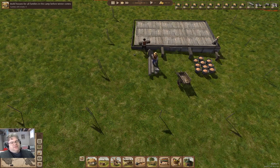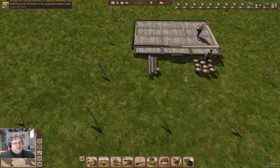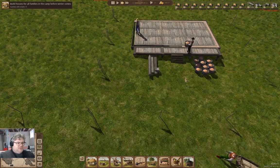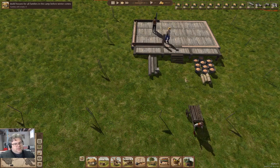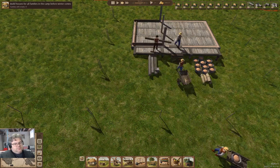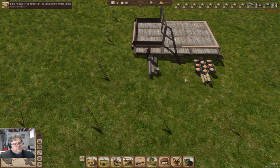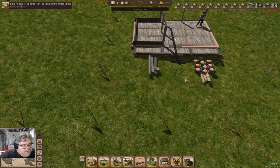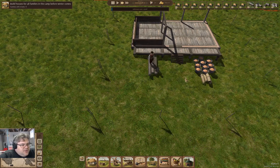Again there's that detailed building process - although they do walk in the floors and things like that, it's still absolutely impressive. You can even see the wood delivered for the project has some variety to it - that's quite impressive.